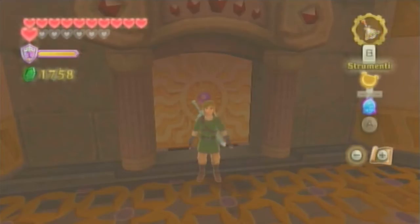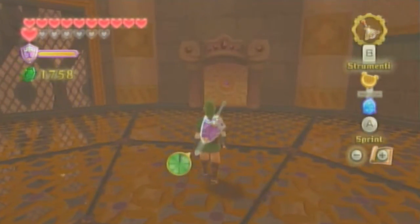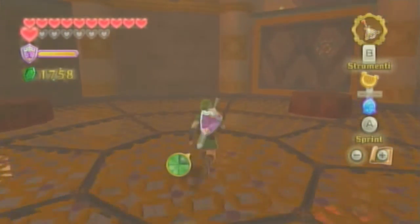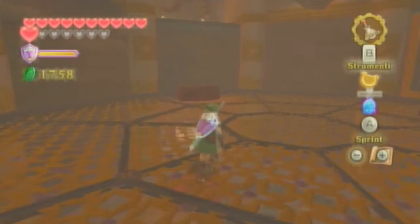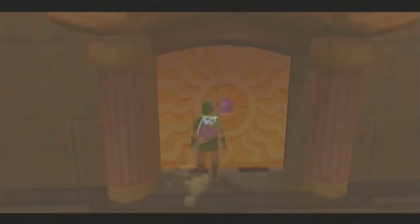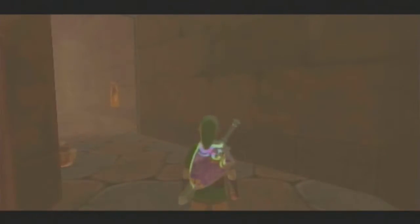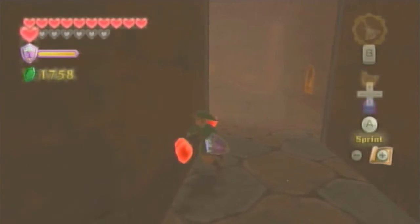Ben tornati con The Legend of Zelda Skyward Sword. L'altra volta abbiamo distrutto delle mani di lava che tentavano di afferrarci e di ucciderci, lanciandogli addosso dell'acqua e poi spaccandole, e oggi dobbiamo andare a liberare un tizio. Lo so, suona strano, ma è quello che dobbiamo fare.